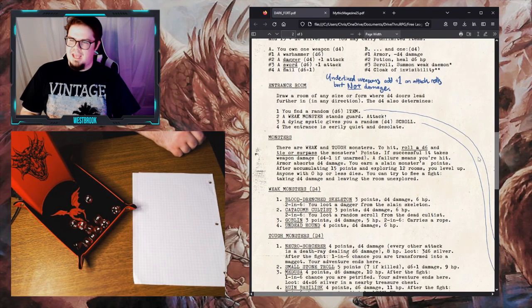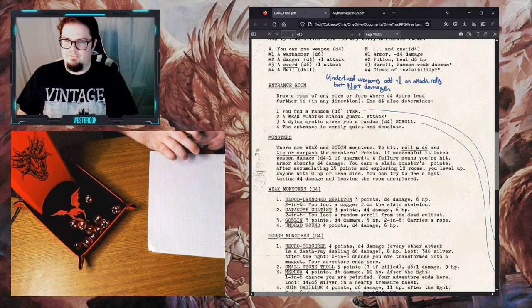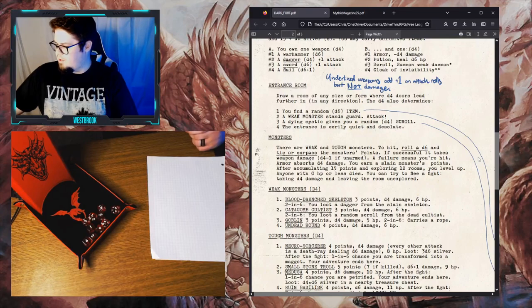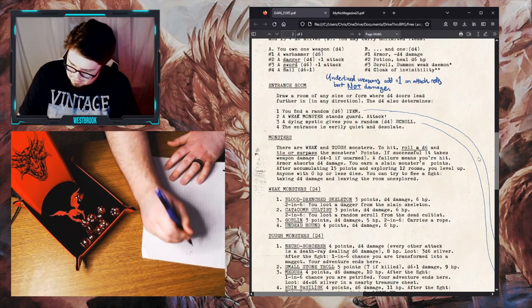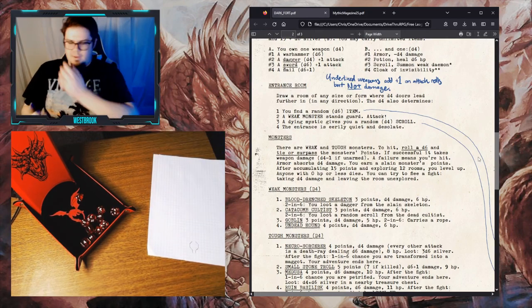Kargoont's actions will primarily consist of delving into catacombs and braving the horrors within. We start off by drawing a room of any size or form where D4 doors lead further in any direction. Rolling a D4, we get one — one door in this room. I'm going to make the entrance at the top of the map, something like an octagon-shaped room. Let's see what is in this entrance and ask Mythic a question.